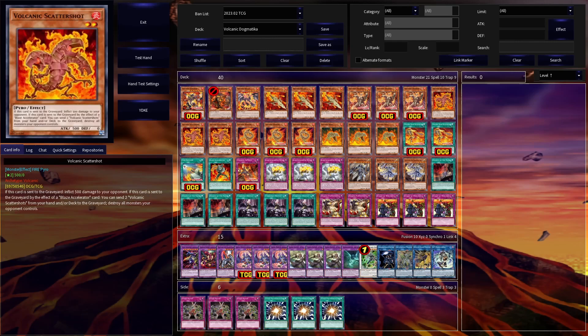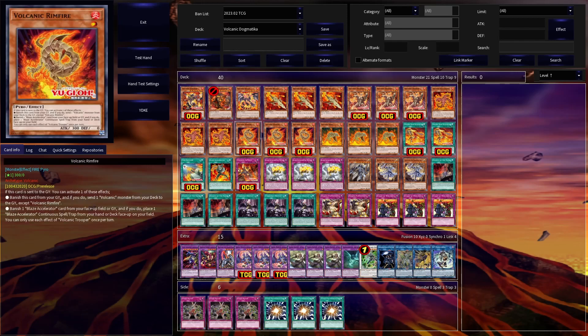I chose to still run Scattershot. While a triple Garnet for a Raigeki certainly isn't what it used to be, I still consider it viable at least in the pure version of the deck. Rimfire is the deck's premier new low-level monster, and it has two very useful effects — both being hard once per turn. The first lets it banish itself and send any Volcanic from the deck to the graveyard, very useful with cards like Emperor. Its second effect gives you the ability to swap a Blaze Accelerator from your field or banished zone for a different one from your hand or deck, bypassing their activation conditions — a more niche effect but can definitely still be useful depending on the situation.